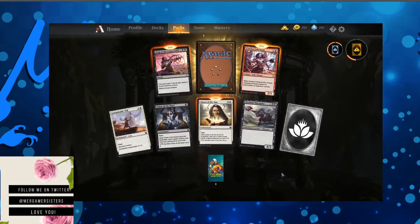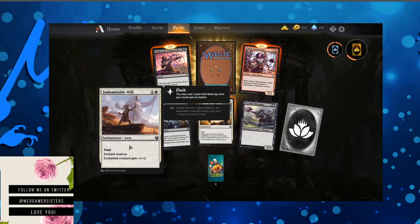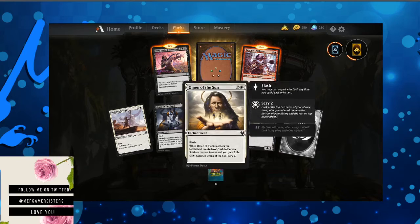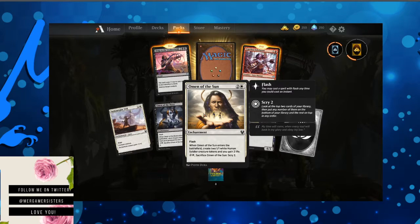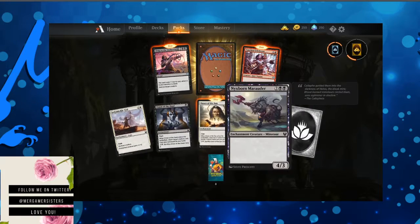Pack five — got another omen and another wild card. Indomitable Will — flash means you can cast it anytime. Enchant creature; enchanted creature gets plus one plus two. Omen of the Sun — when it enters the battlefield, create two 1/1 human soldier creature tokens. You gain two life. You can sacrifice it to Scry 2.